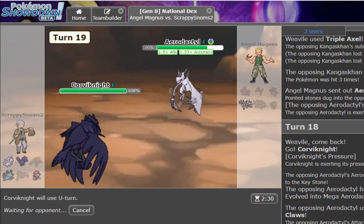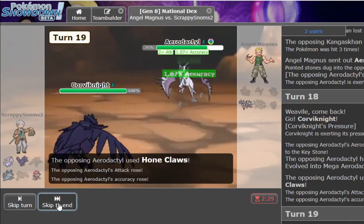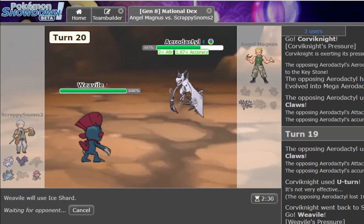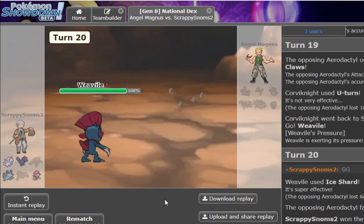We can't click Ice Shard right now because of the Sub and it reveals a switch — a little scary. But after U-turn, Triple Axel guaranteed kills. Please, Home Claw. Alright, time to U-turn. He's really going for that win. Dead — vibin' on the low ladder. We have time for exactly one more game.